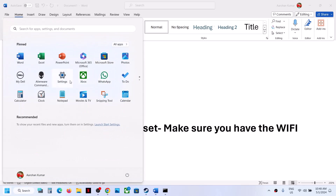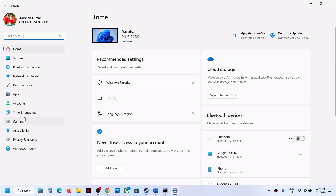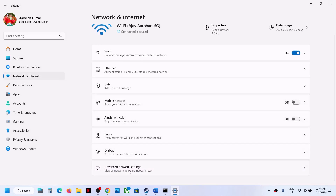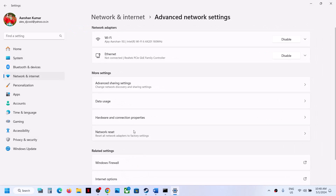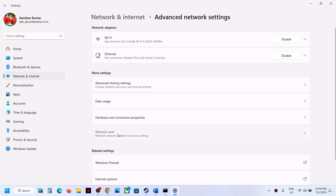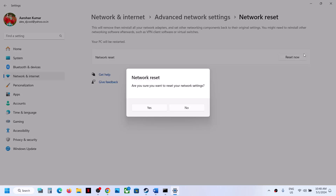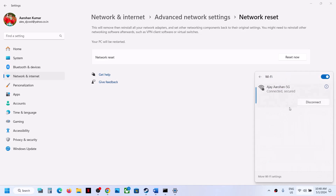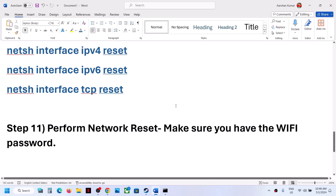To perform a network reset, go to Settings, then Network and Internet, then Advanced Network Settings. Here you will see the Network Reset option. Click Reset Now, and if you're sure, click Yes. Your system will restart, and after the restart, connect to your Wi-Fi, enter the password, and then check.